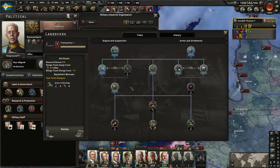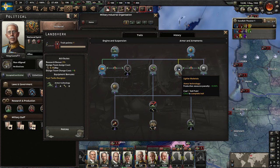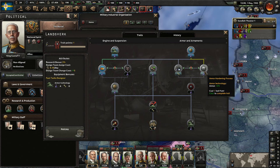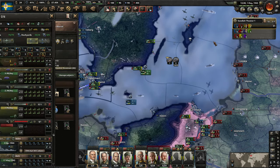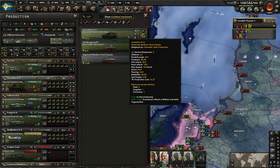We did get another trait for our tanks — we have two choices here: lighter materials, which grants production resource penalty reduction — we don't really have issues with those particular resources — or the plus 5% armor from the armor hardening process, and that's the one we want to get. Let's go ahead and update that and then we will update our tanks here.